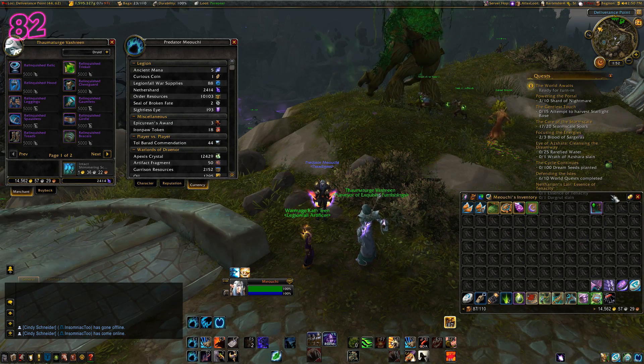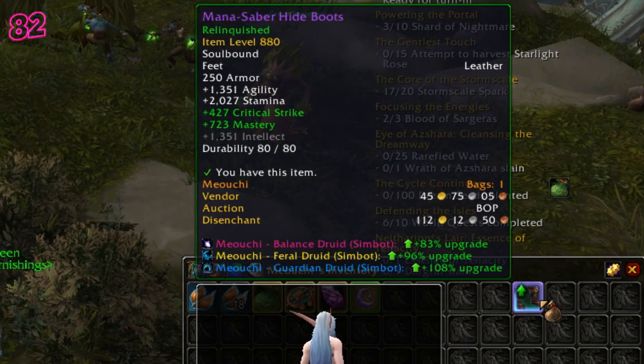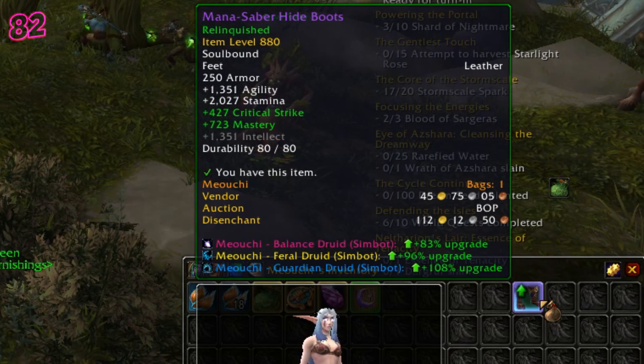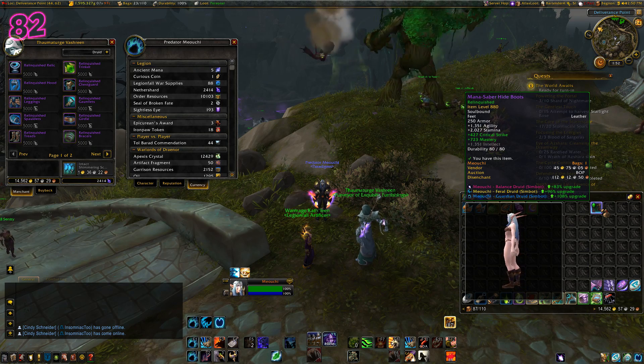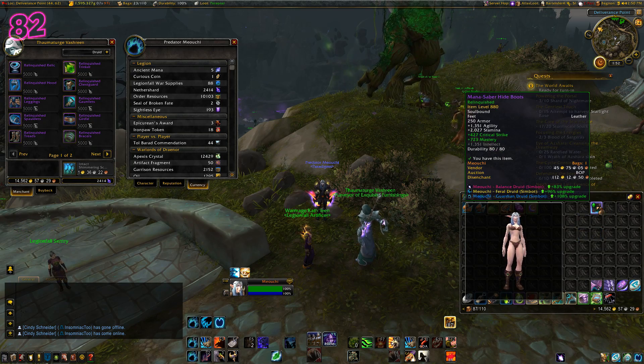When I hover over it and take a look at the tooltip, at the bottom there are all three of my specs, and it shows you how big of an upgrade the item is. You also get this info on quest loot, which is very handy when deciding which is the better item to accept. It will also show a coin icon on the highest scrap value if neither of the quest rewards is an upgrade for you.